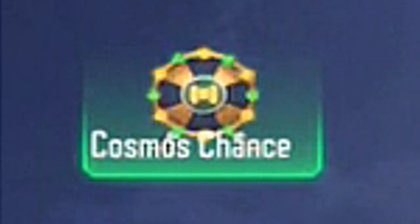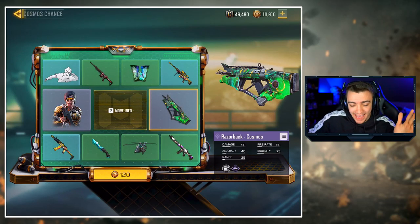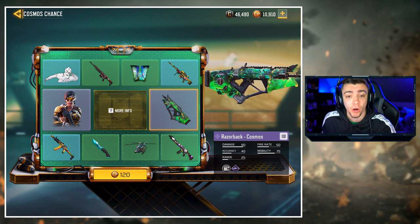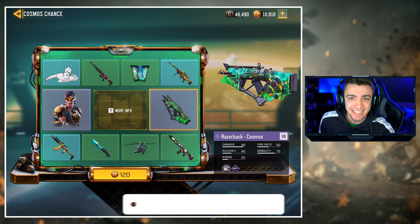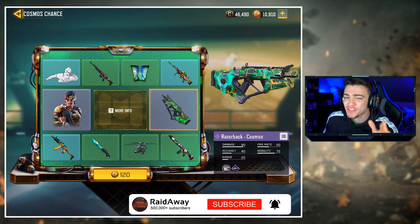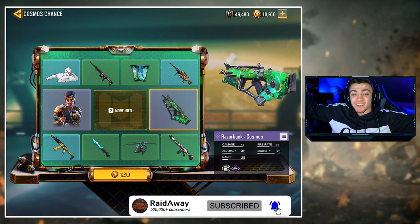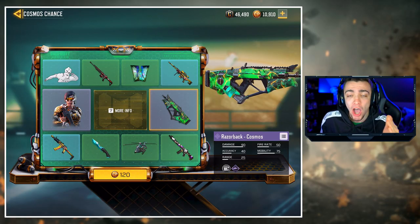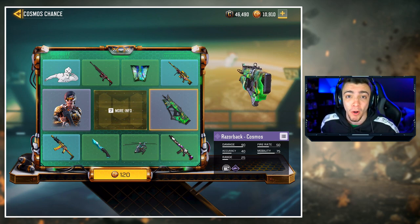If you look in the top left corner it says 'Cosmos Chance.' If you click that, you basically have a lucky draw, and one of the rewards is the Razorback Cosmos. The Razorback is actually a DLC weapon for this game, and if you take a look at the camo, this is a camo from Call of Duty Black Ops 3 — so literally a weapon from Black Ops 3 with a camo from Black Ops 3, now in CoD Mobile. I just have to get my hands on the Razorback.